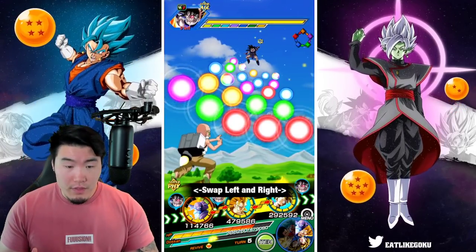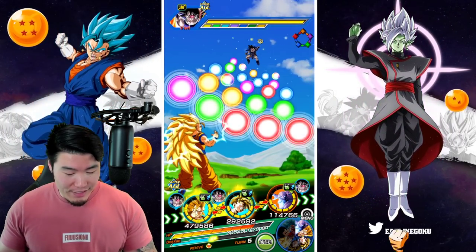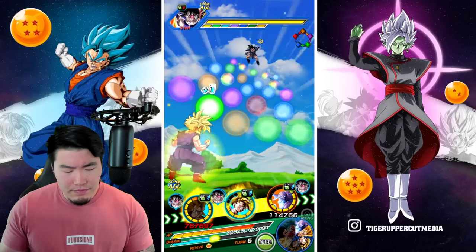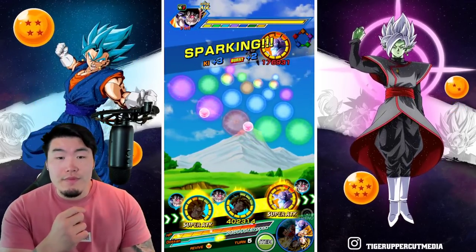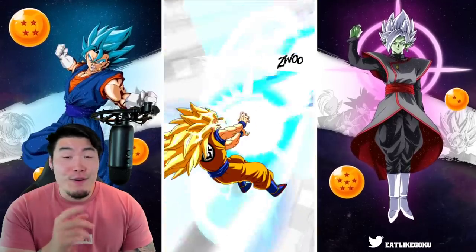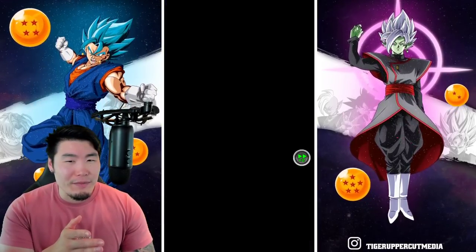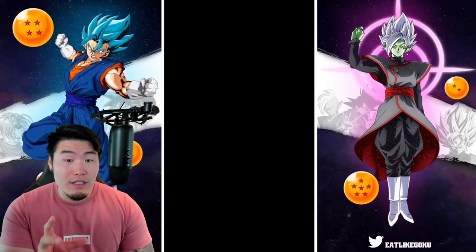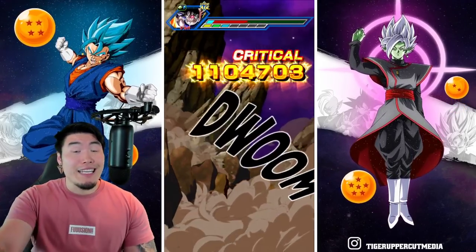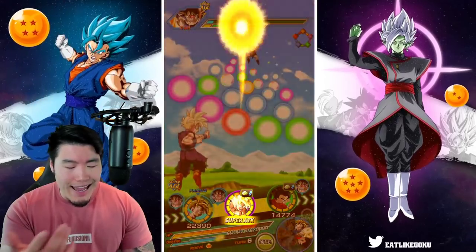Here we go. We have over 200,000 defense for Super Saiyan 3 Goku. We're taking 36, 34 — 4.5 million, guys. Additional! There we go. About 4.8 on that additional. So close to 9 million attack generated, maybe just over. We didn't get a crit though, so not as good as it could have been. But still very solid.